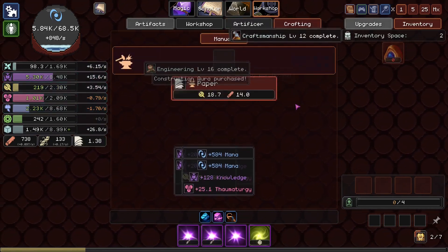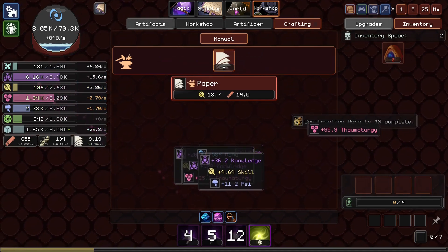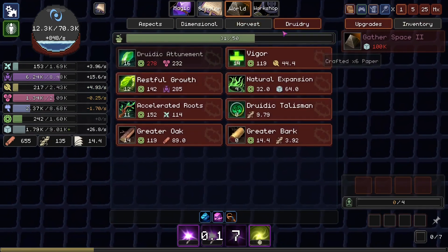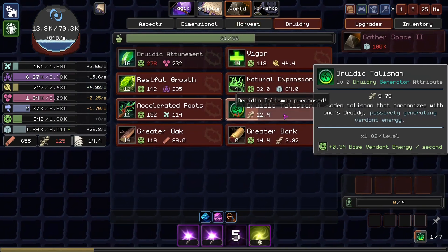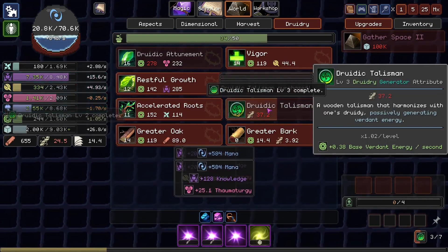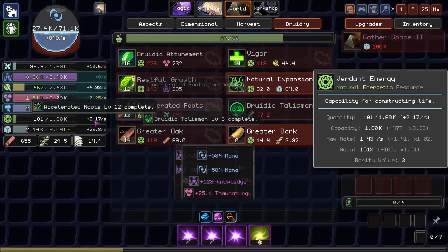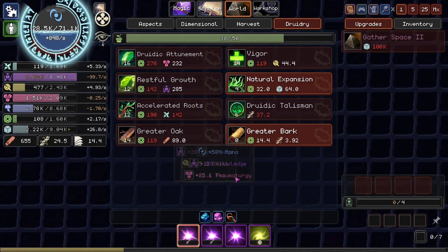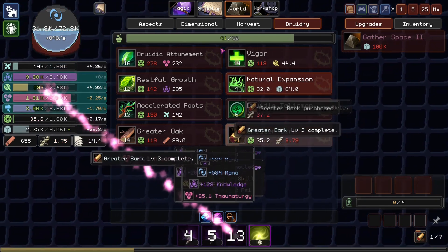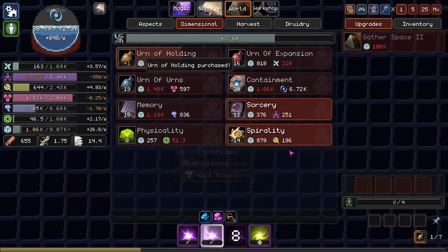Oh yes, we're using all the things. Could probably get some paper cooking too. I think we just ran out of Forcewood, so I'll let that lay fallow again. We can get our first Druidic Talisman — wait, we have 125? Okay, we're getting many Druidic Talismans. So now we're getting two Verdant Energy per second, always, all day, every day. Which I absolutely appreciate. That will unshackle us a little bit.